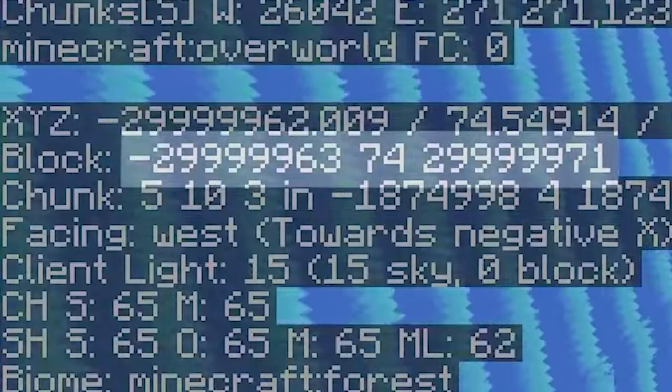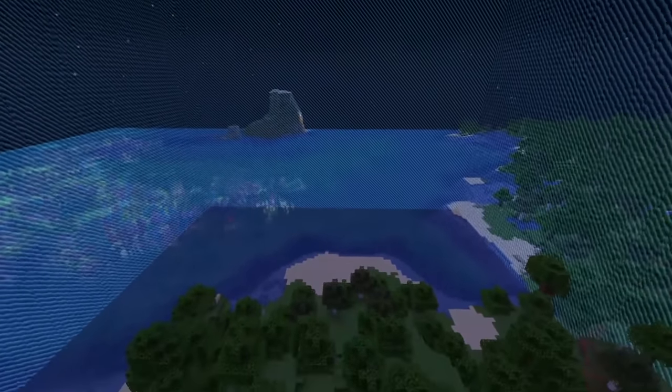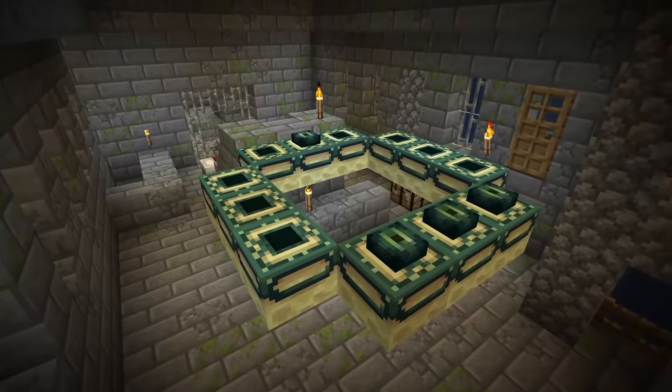This is Minecraft's world border — it's 30 million blocks wide. But today I shrunk that bad boy to create a 100x100 world. This border leads to limited resources and increased mob spawns, but luckily we have a stronghold beneath us allowing us to beat the game.